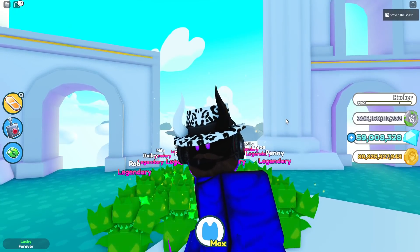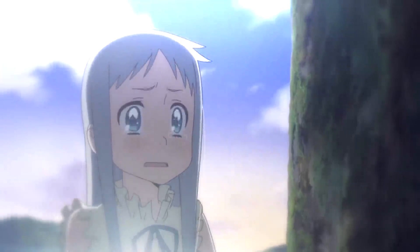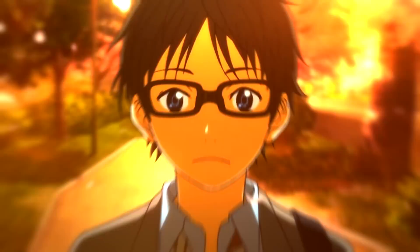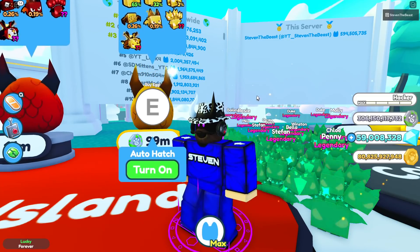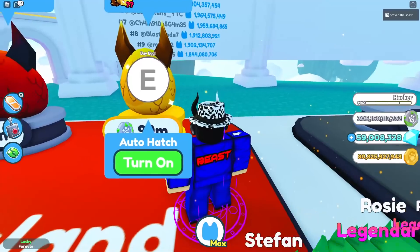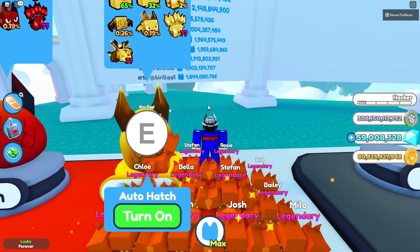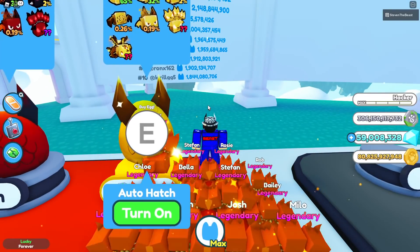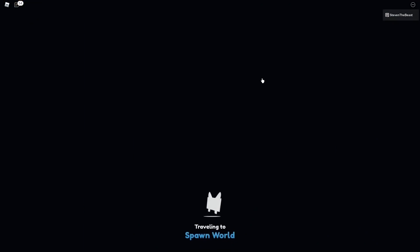Thank you guys so much, and let's get right into the video. So most of you guys know the Golden Hell Egg costs 99 million coins, and that's a lot. Most people don't have that, so let me show you guys a way cheaper way to get the last egg in the game. Let's go to the beach right here, go all the way up, and go to the fusing machine.